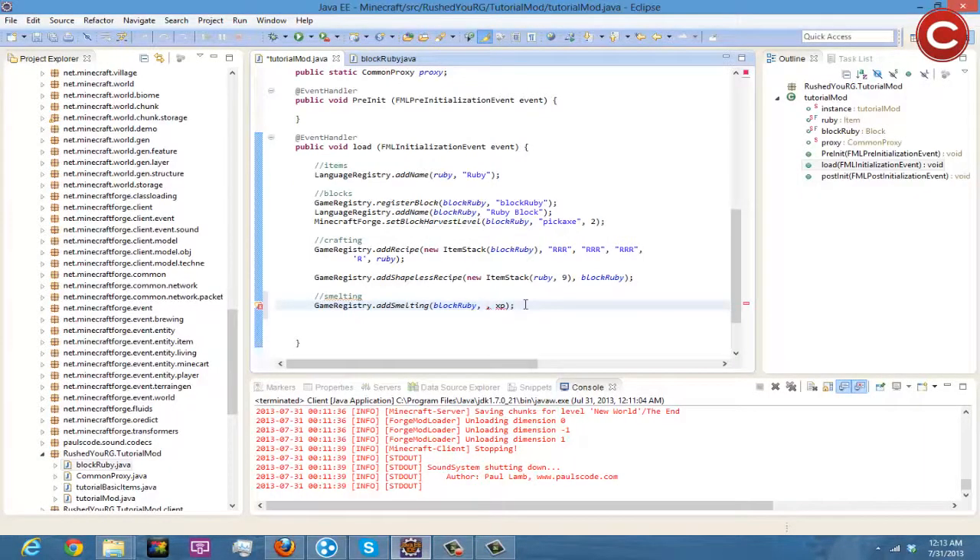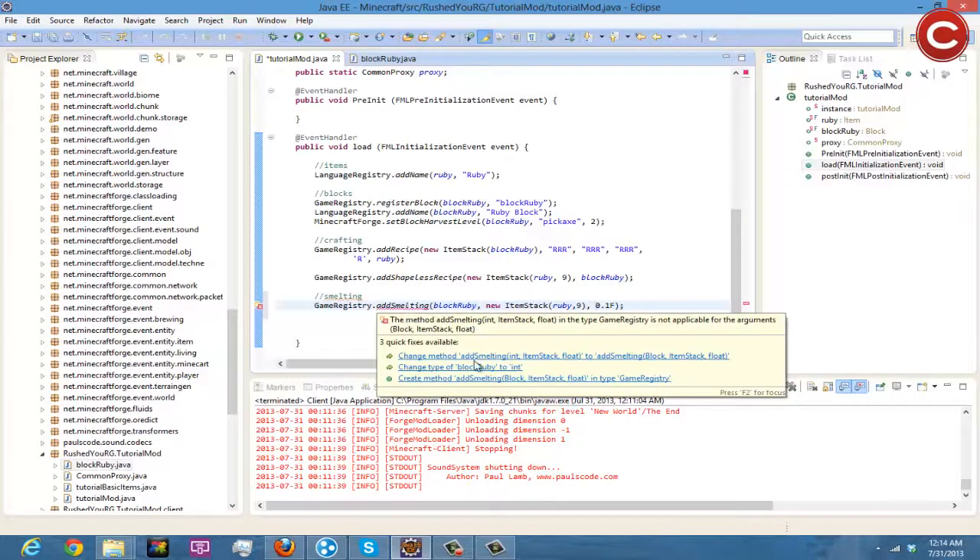So the syntax is: block ruby as input, then new ItemStack with ruby and a quantity of 9, and then the XP is 0.1f. Then we change the method to addSmelting and try to save it.